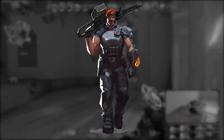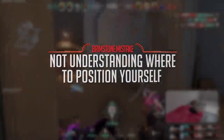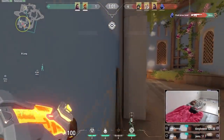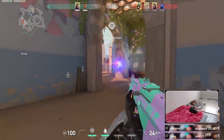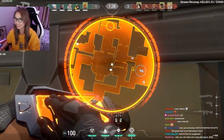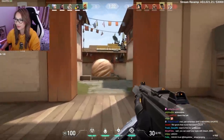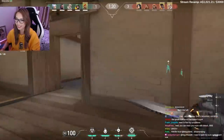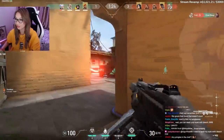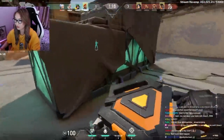Then we go to Brimstone. The biggest problem I see is a lack of understanding of where to position on Brimstone. Unlike Omen, Brimstone can't smoke very far, so he actually needs to be centrally located on defense on almost every single map. This way he can try to smoke for his allies no matter where the enemy pushes and quickly get to where he needs to smoke off entry points. For example, on Split, if your Brimstone is playing all the way on B site and the enemy hard crashes A, what can that Brimstone do to prevent that rush?